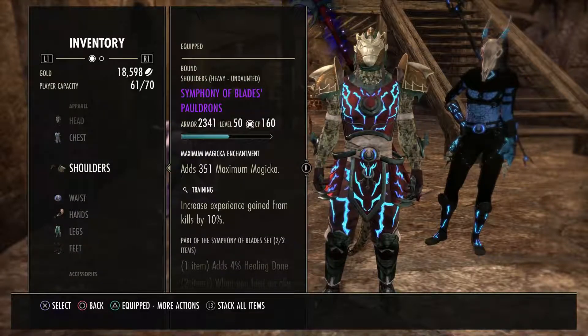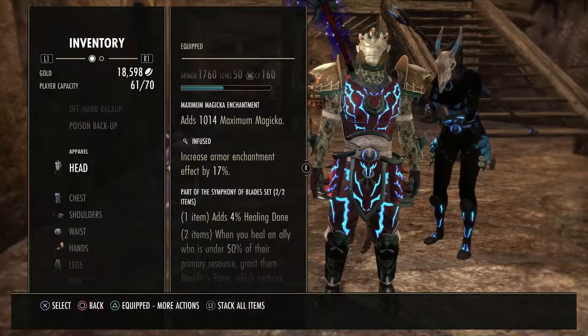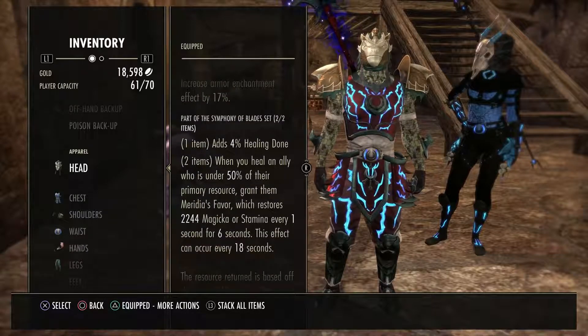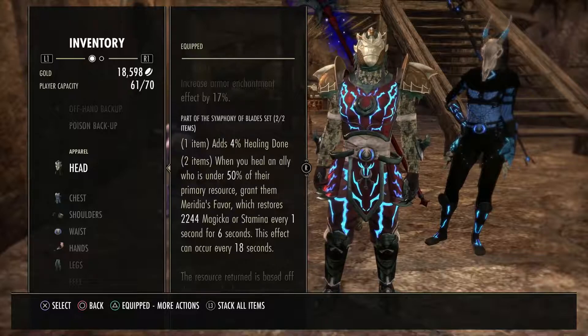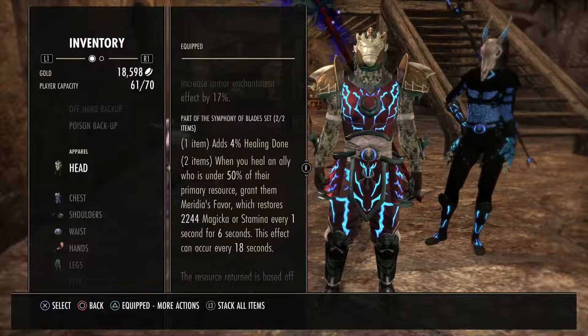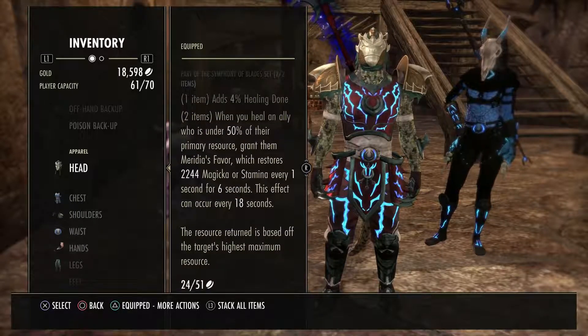I'm also using the Symphony of Blades Helmet and Shoulders. This provides 4% healing done, and when you heal an ally that is under 50% of their primary resource, it grants them Meridian's Favor, restoring 2,244 Magicka or Stamina every 1 second for 6 seconds. This effect can occur once every 18 seconds, so it's really good for group utility as well.